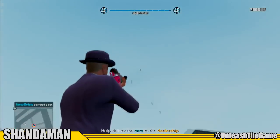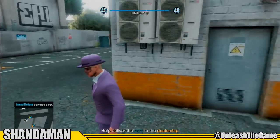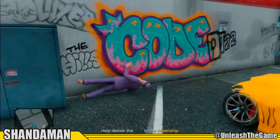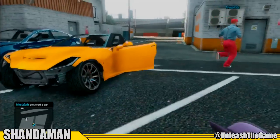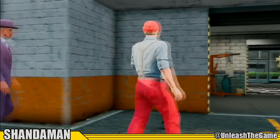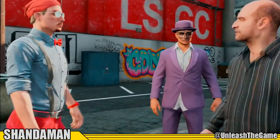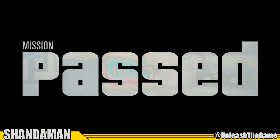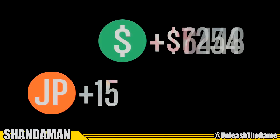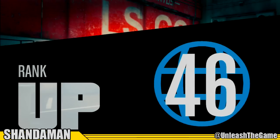Deliver the vehicle and that's the end of the glitch — you are going to get a ton of money and RP. Be sure to hit that like button if you enjoyed it, and if you're new to the channel, subscribe for more awesome GTA 5 money glitches. It's been your boy Shannon Man. As you can see, we are making a boatload of cash from Simeon — we got exactly 20 grand and 4,000 RP.